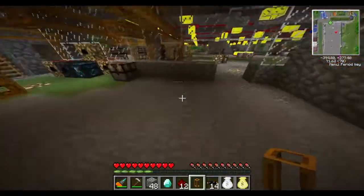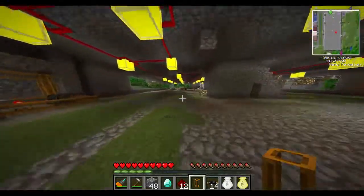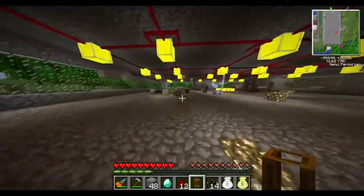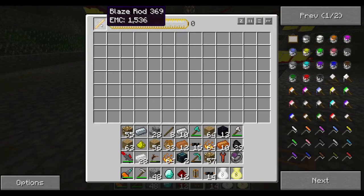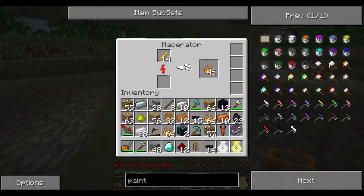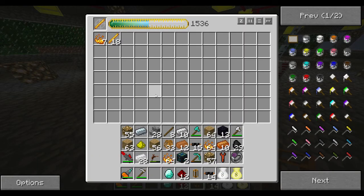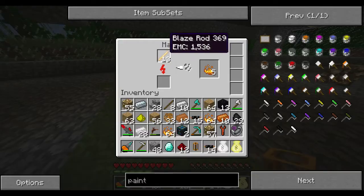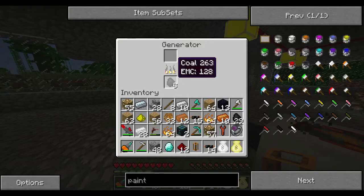We can talk about the giant factories another time. We've probably gone on long enough for part two here. Part two is creating a manual blaze rod loop. As I said before, you can also do this with bone meal and bones and it'll do the same thing. With this system, you're going to have to watch your generator and make sure that you're giving it more coal from time to time to keep powering it.